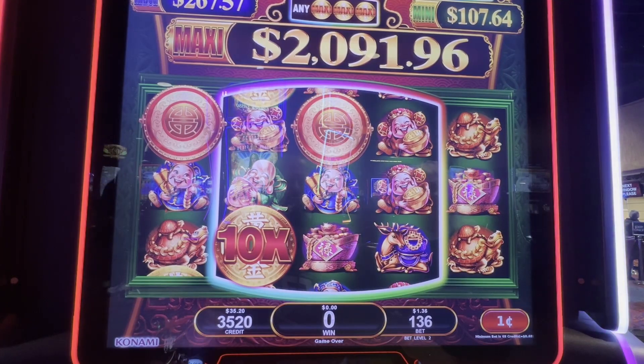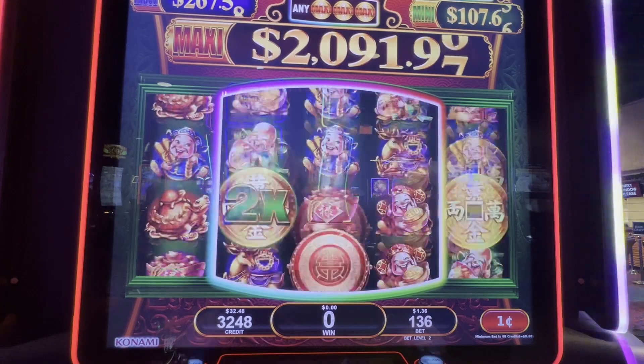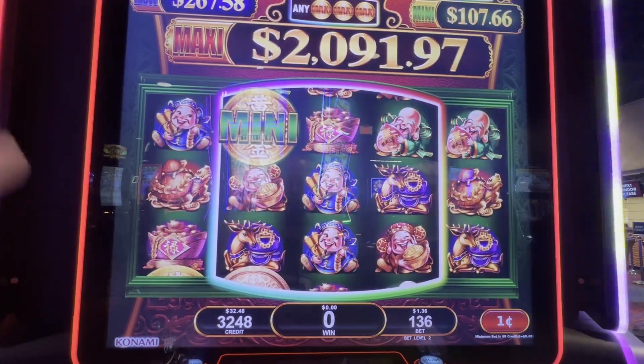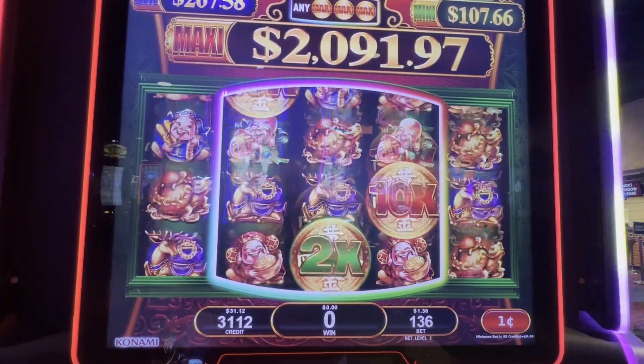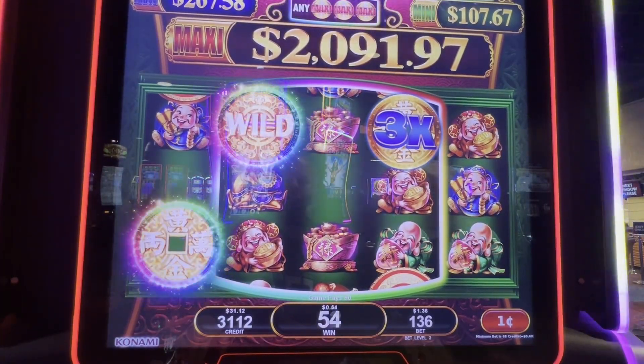What we're looking for is a big coin to drop from the sky — that means you're going to do something spectacular. I have not had free games in a long time, so I would love to get free games. Oh, it looked like free games! Now if you get in the middle there — you see that square — if you get three minis, three maxis, or three majors, you win that. I haven't seen that yet, but Brandon and Jaylin have done it.